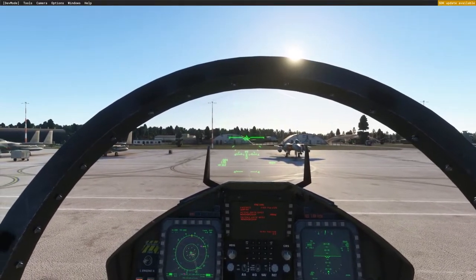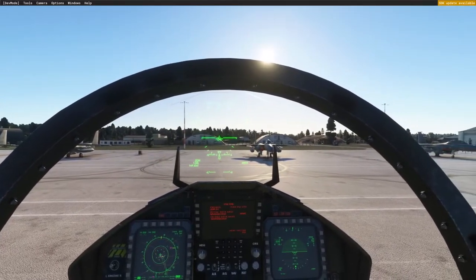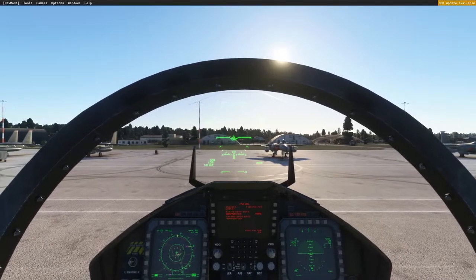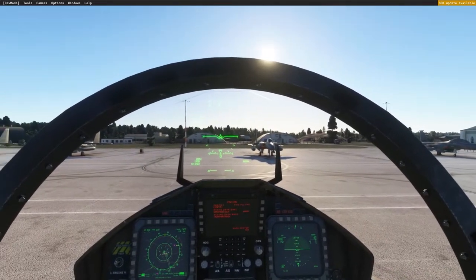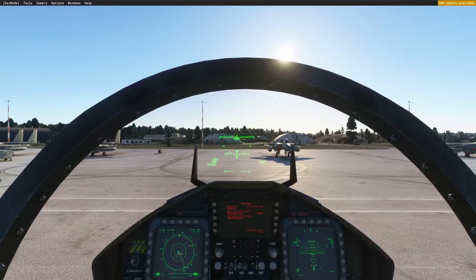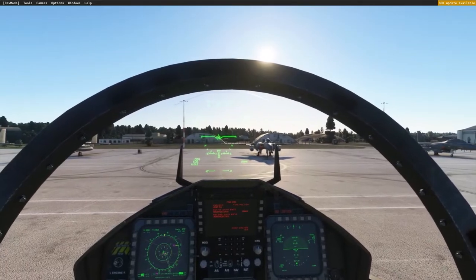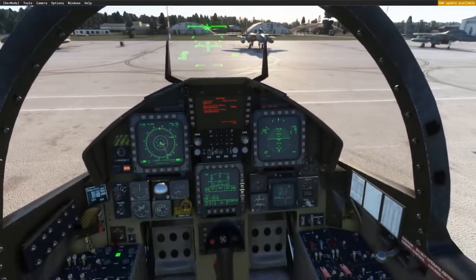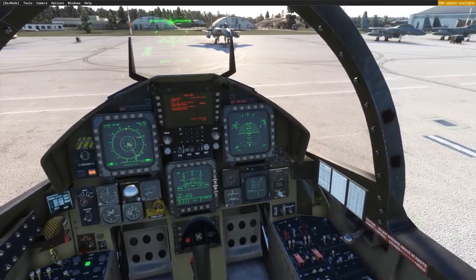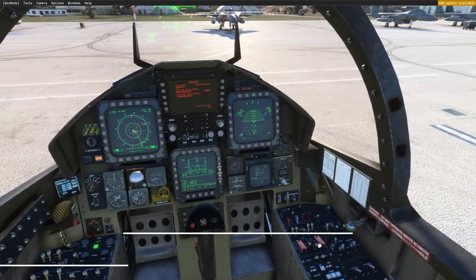What's up, everyone? Welcome back to the channel. We're back at it with more Microsoft Flight Simulator 2020, and today we're jumping in the F-15E Strike Eagle by DC Designs. We're at RAF Lakenheath. We're getting everything started up and ready to go. We're going to fly from Lakenheath up to an area called The Wash, to RAF Hol Beach, and do some dry runs on the bomb range up there, then come back to Lakenheath. So it's going to be kind of a little test flight for us.